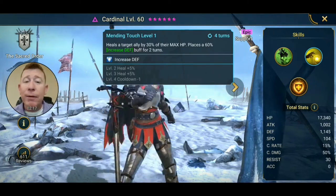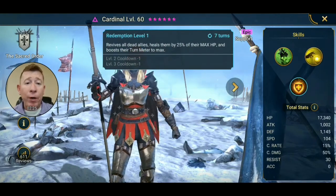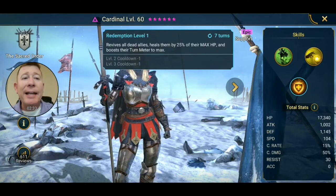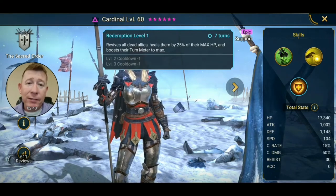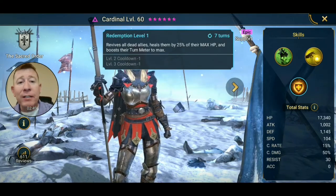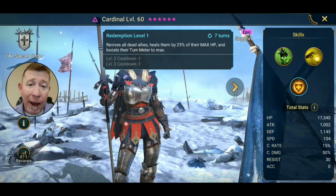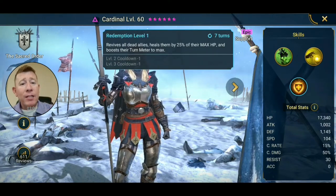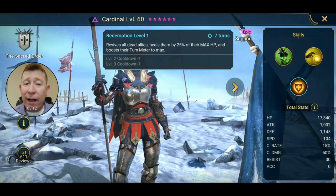However, it's a decent spot heal to get someone through in a pinch. But her A3 — the revive — that is the skill you use her for. It starts at only a seven-turn cooldown, booked down to a five-turn cooldown. It revives ALL dead allies, heals them by 25% of their max HP, and then boosts their turn meter to max. That means they take a turn right now, ahead of everyone else. It is absolutely a beast of a skill — the best revive in the game, from an epic champion, easier to book than legendaries and more powerful than any rare revive.